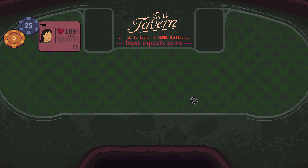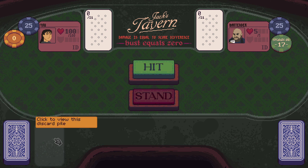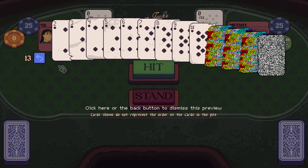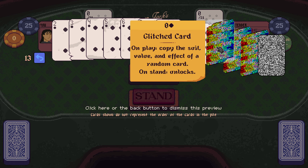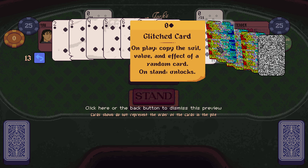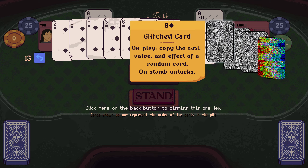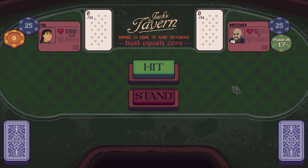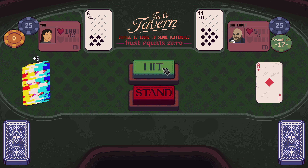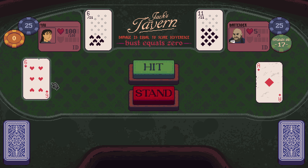You approach the old tavern. Welcome back — how about a drink? How about we look at this deck of cards? Two of nothings up to tens, and then our face cards. Glitched card: on play, copy the suit value and effect of a random card. On stand, unlocks. Well, that's going to be a trip, isn't it? On winning blackjack, hearts heal you. It's now just a six of hearts.